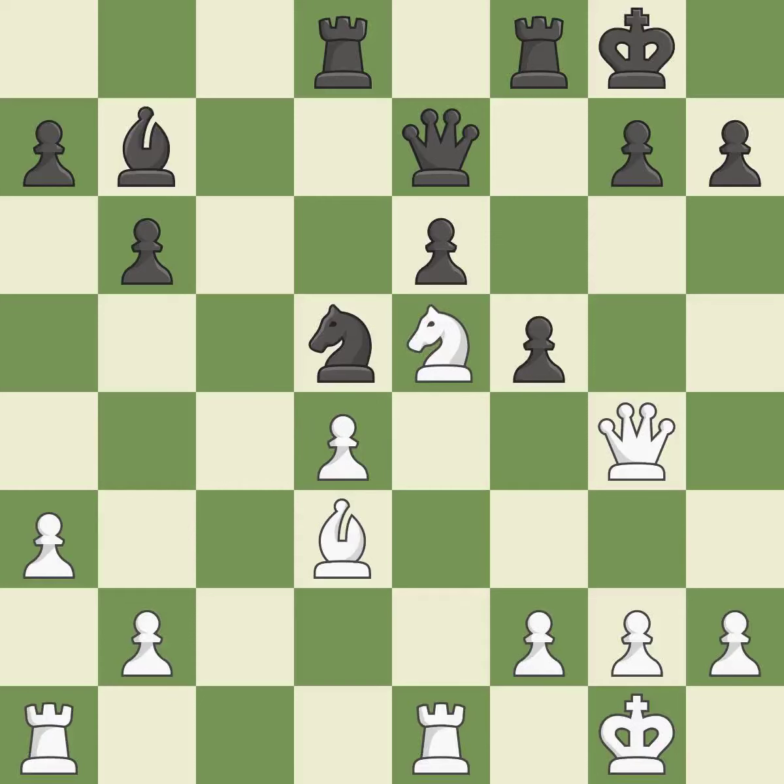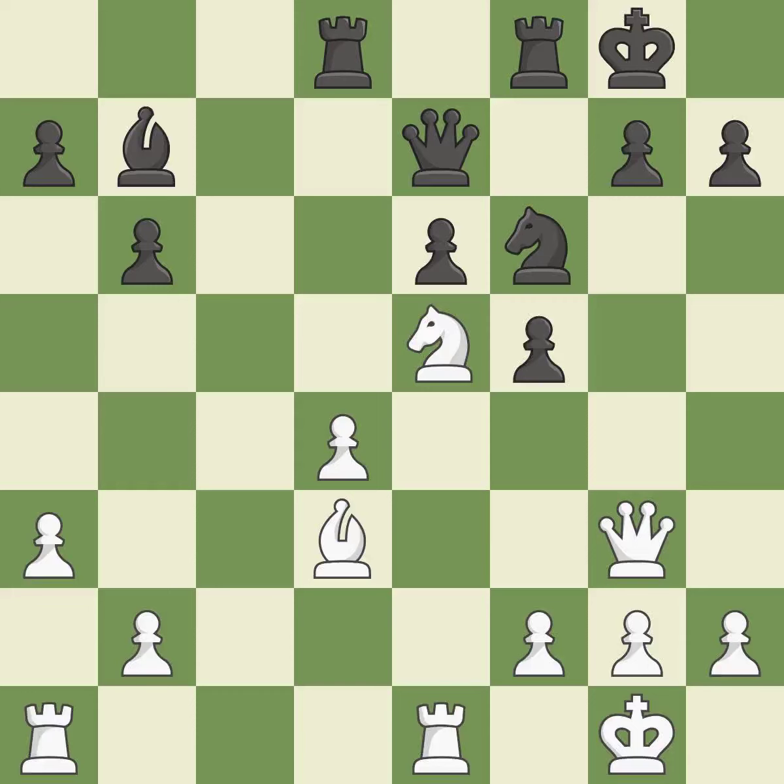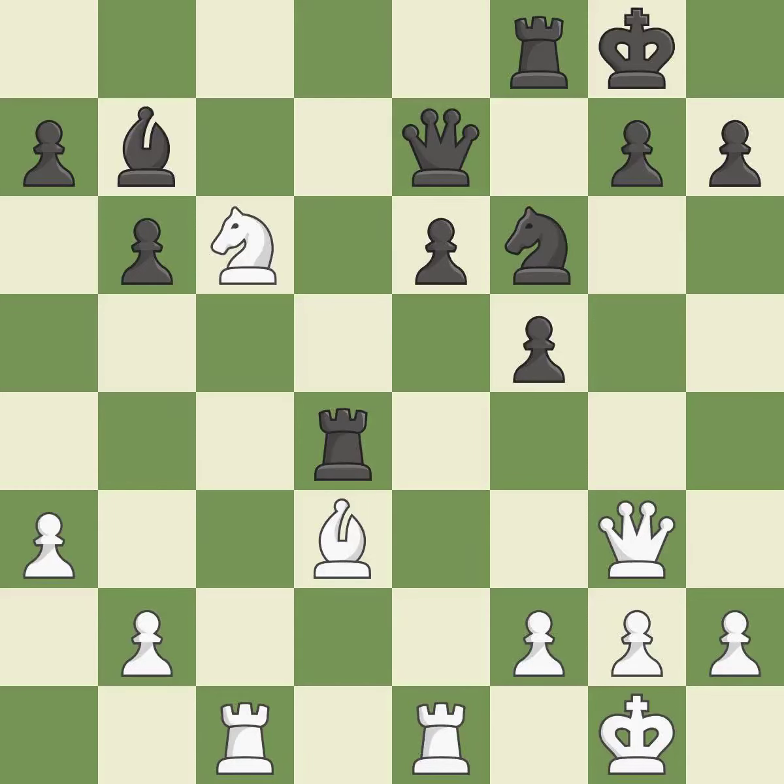This is a missed chance to capture an open file with a rook — it is incorrect. This moves the queen to safety and threatens to take an open file with a rook — it is excellent. This reveals an assault and puts a pawn in danger. This leaves a pawn without defenders, threatening to win a pawn. It is a mistake — there was a free pawn there. The game was almost evenly matched, but white is now worse.